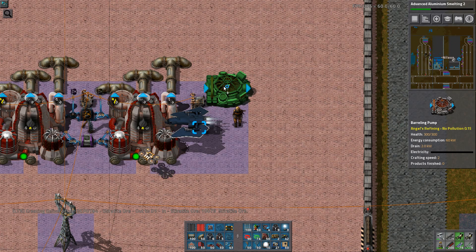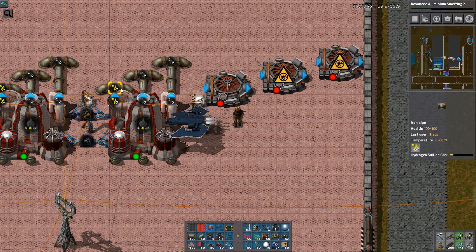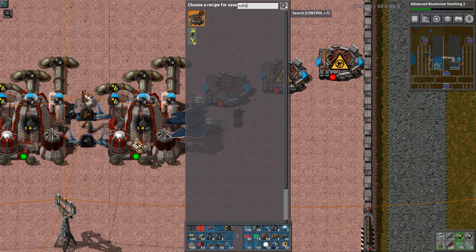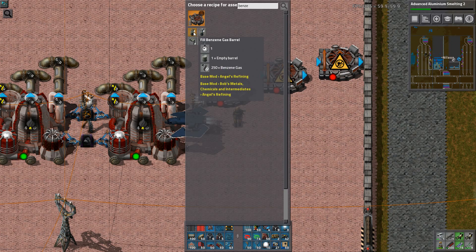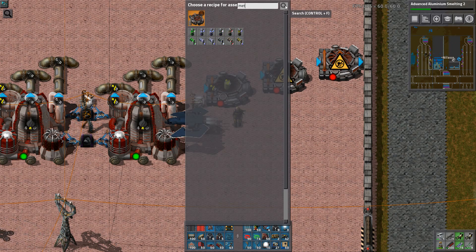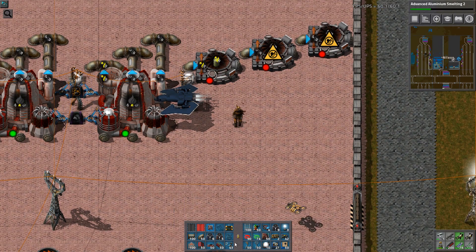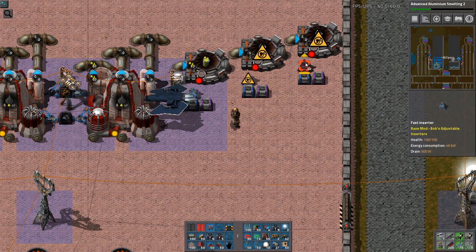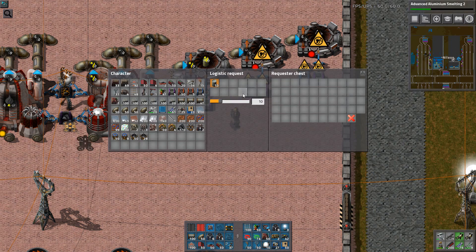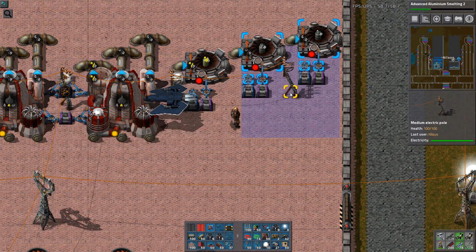I'll need one, two, three outputs. This one is hydrogen sulfide. That is benzene. And this one is methane — I have a lot of that. Let's link it up. It's going to be the same setup for everyone here — one inbound and outbound. Copy, paste, paste. Now that's sorted.